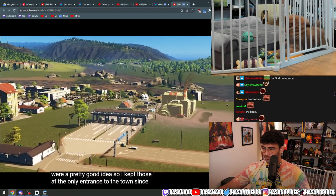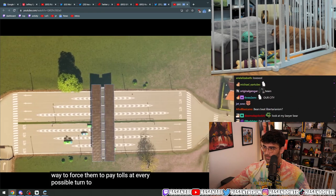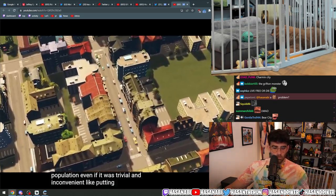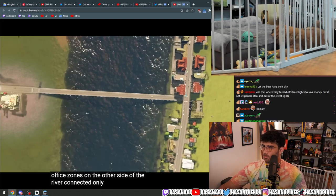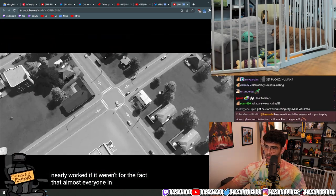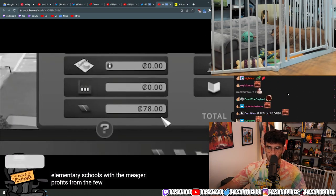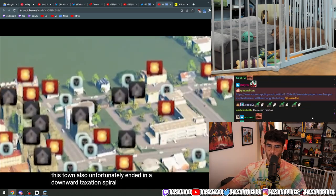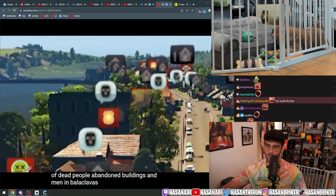With tolls at the only entrance to town being the only thing working, they found a way to force people to pay tolls at every possible turn — like putting all residential areas on one side of a river and all commercial and office zones on the other side, connected only by a narrow bridge with an expensive toll booth. This nearly worked, except almost everyone in town was uneducated and too stupid to work in an office building. The city ended in a downward taxation spiral, concluding with dead people, abandoned buildings, and men in balaclavas up to no good.